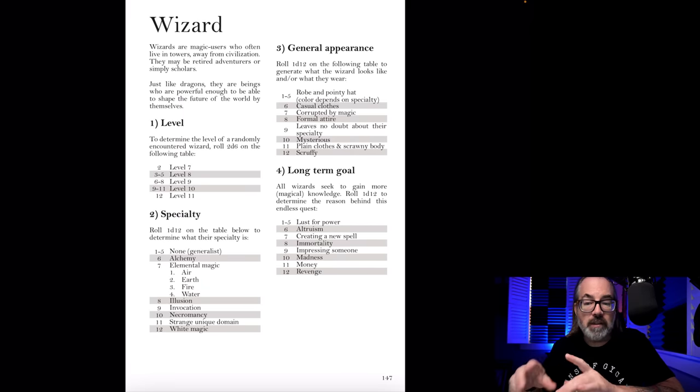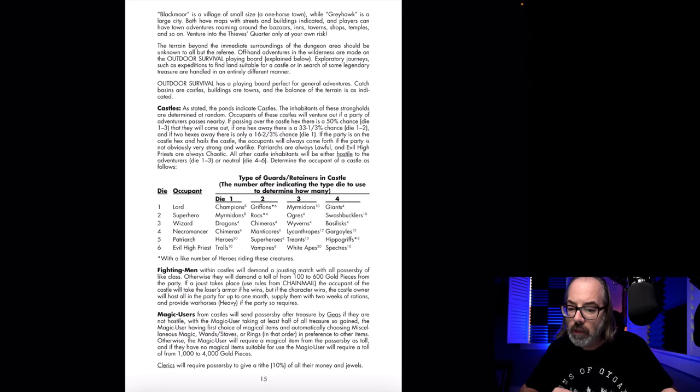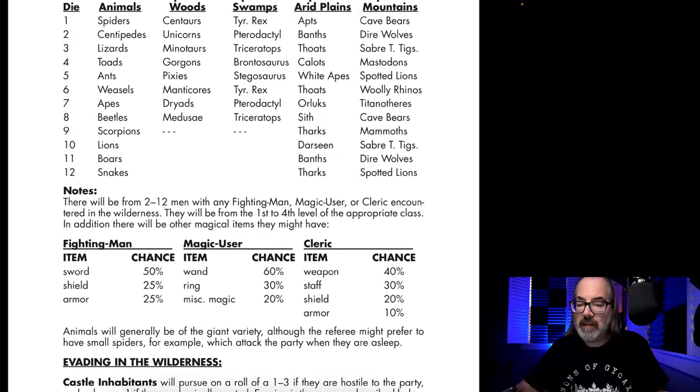The other stuff is all flavor, but I'll take notes as I go. An 11th level wizard — we're going to roll a d4 to see what else can go with them. I rolled a two. Under wizard, a two is chimeras, and there's a d4 of them. I rolled one. So this 11th level wizard has one chimera as a supernatural guard. Then over here, it says there will be two to twelve men with any magic user encountered in the wilderness, from one to four level each, and they'll be magic users. I rolled seven.